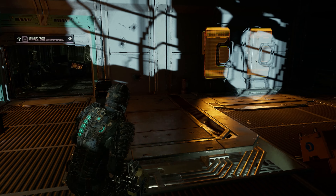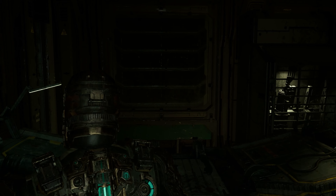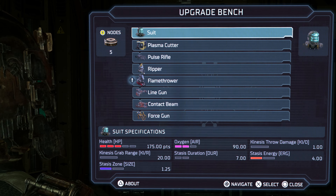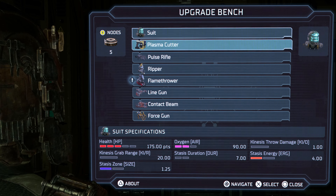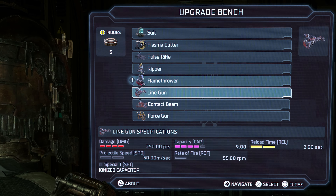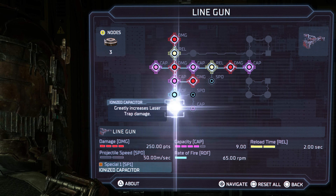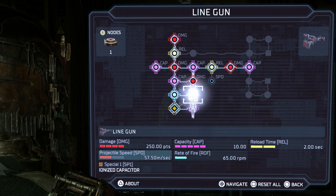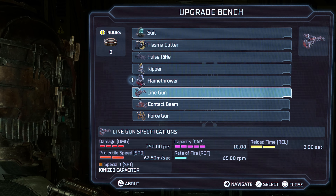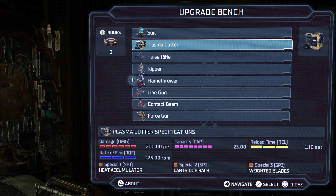Hold on, let me check over here — maybe there's more lockers. Wait, isn't there a bench over here actually? Oh there is! Let's freaking go, we have five! How's the ripper looking? Pretty maxed out. What about the line gun? Okay, we can actually use all five on this one.